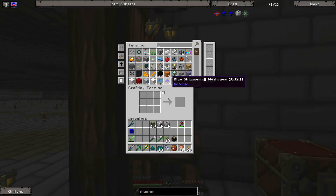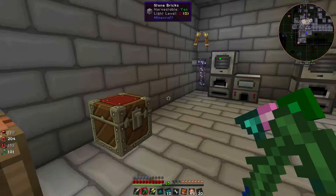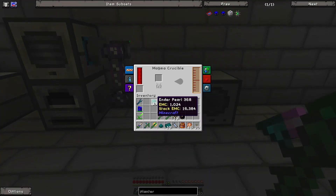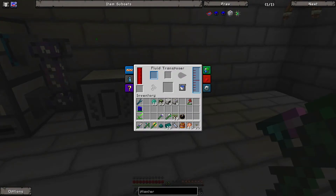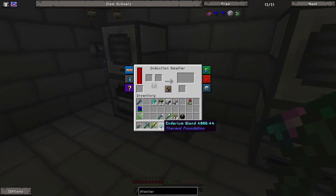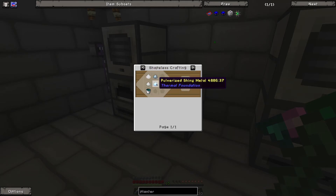You get Enderpearls, you put them in the Magma Crucible, it melts them down. Then you put them in a bucket, take them over here, and you make this blend — using the bucket plus some pulverized tin and some pulverized shiny metal to get Enderium blend.